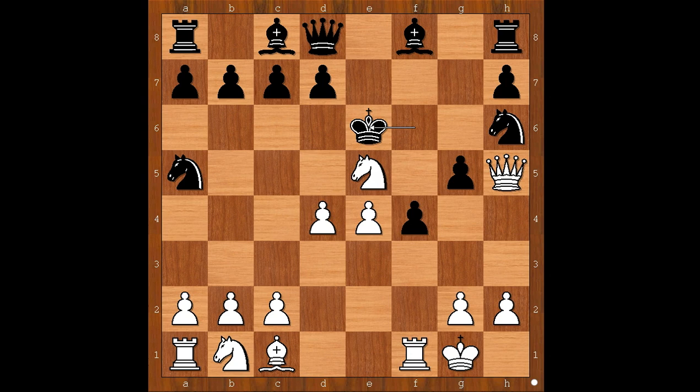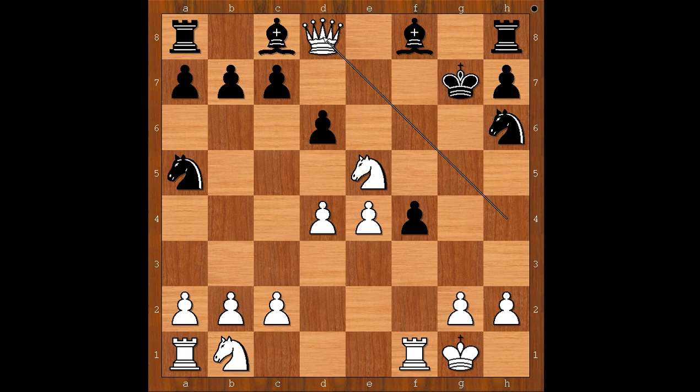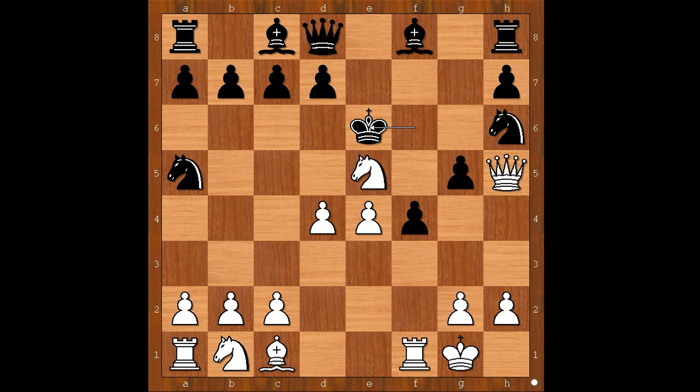Castling kingside. King to e6. If something like d6 attacking the knight, then bishop takes on f4, and after g takes on f4, queen to h4 check, winning the black queen - transposing from the king hunt to the queen hunt. So Blutchley played king to e6, moving the king to a safer spot. Maybe. White to move - how would you continue now?